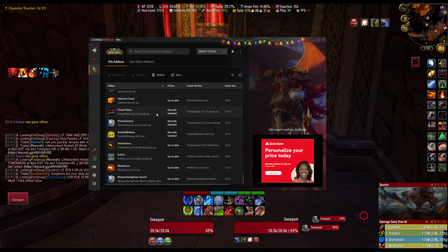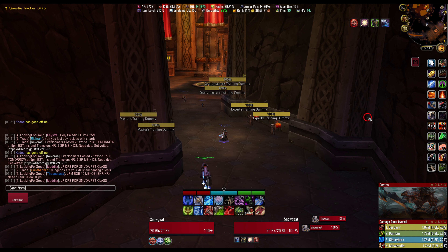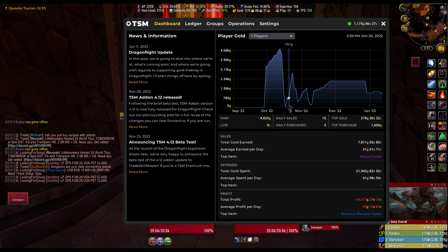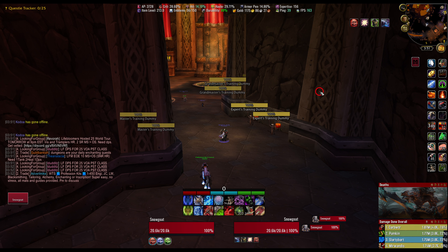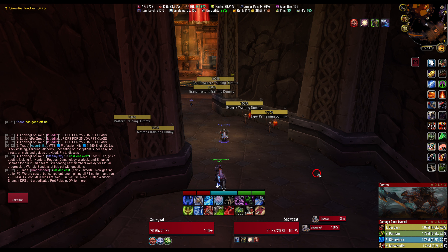Threat Plates — just another nameplate add-on like Plater. I used to use it and it still works great, I just prefer Plater since it's more customizable. ThreatClassic2 — if you still use a threat add-on to see threat on your target and tank threat, this is in my opinion the best threat bar. I don't use it much anymore since threat isn't a big deal in Wrath, but it was huge in BC. TSM or Trade Skill Master — I don't really use TSM much. The main thing I use it for is tracking my gold over time. It's really a money manager finance wizard add-on. If you're into flipping, gold-making, or money tracking, get TSM — there are tons of YouTube guides on it.